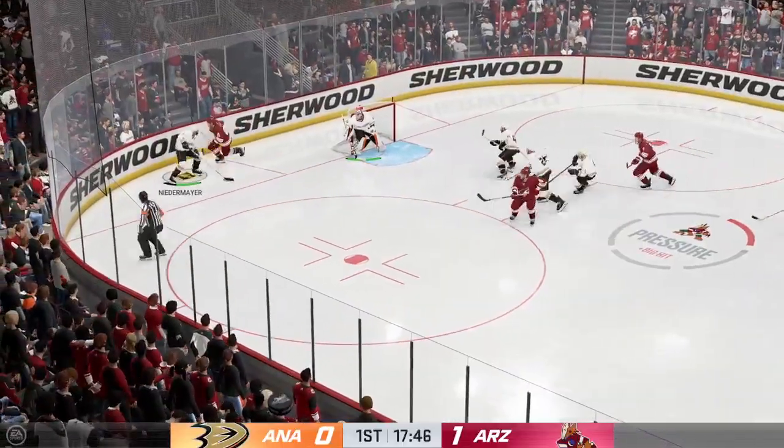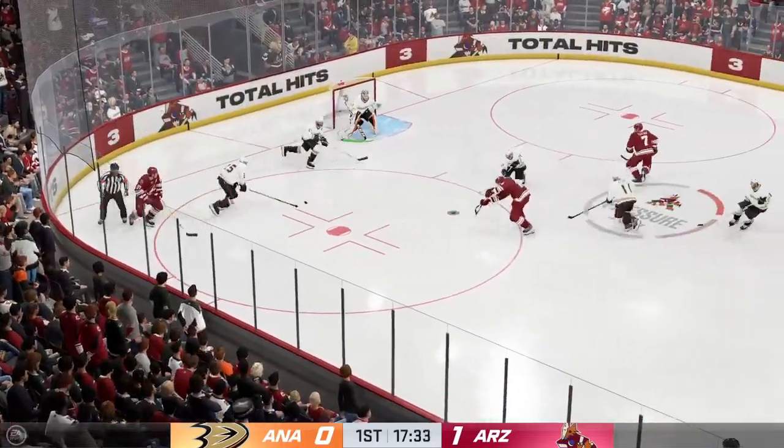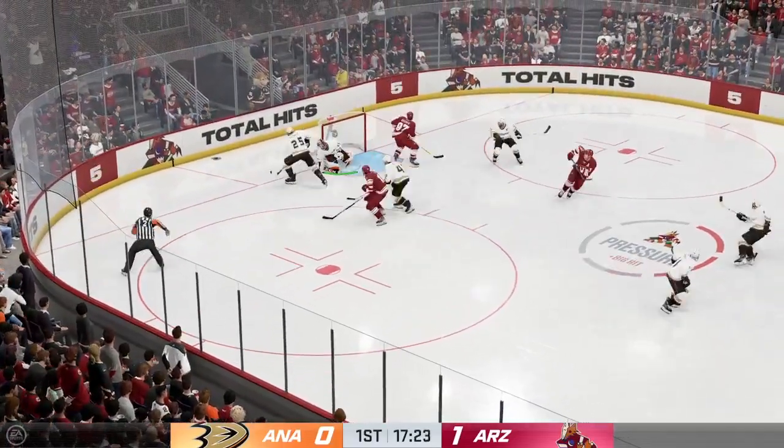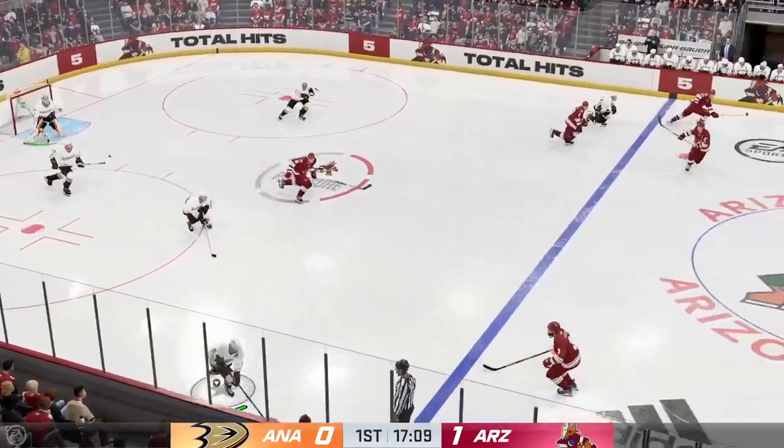He missed the net on the play. Doe's made an incredible play right there. I mean, he's stumbling, he looks like he's going to fall almost, but he's off balance. And that's the key — the puck isn't exactly where he wants it, but he still manages to find a way to get a shot off.